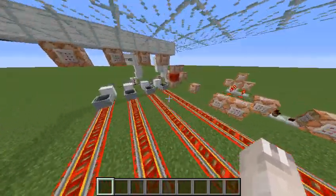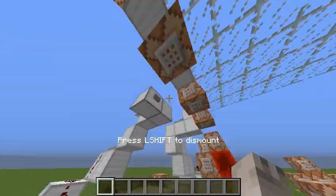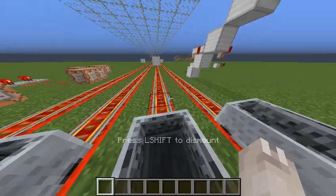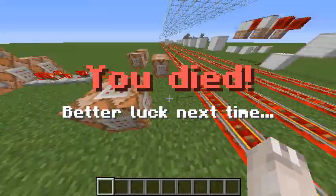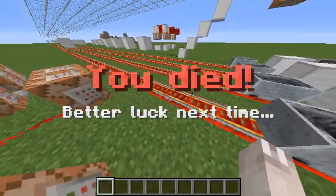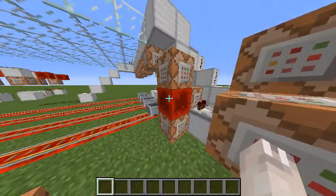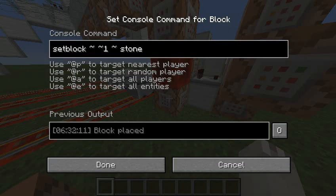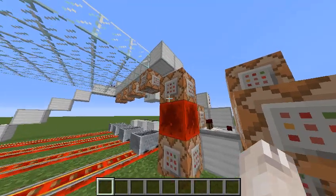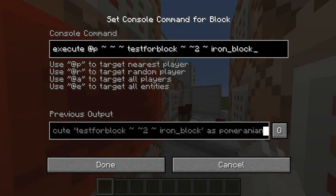Let me show you what happens if you lose. We're going to run into this obstacle right here. And it instantly flashes — you died — and I get teleported back here. The way that works is there's a 20-times-per-second redstone block over here.